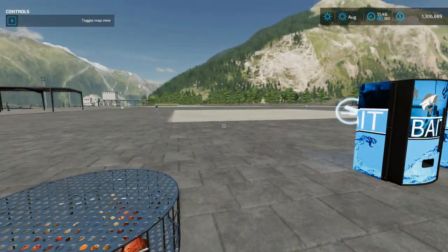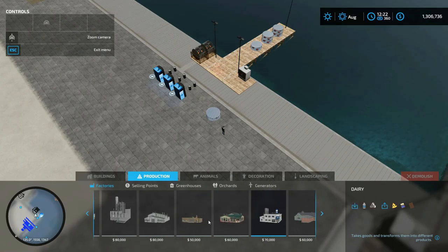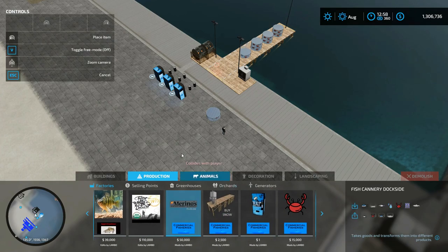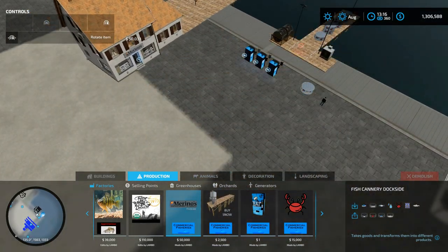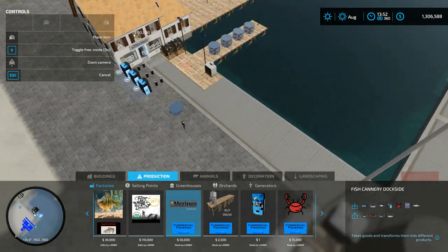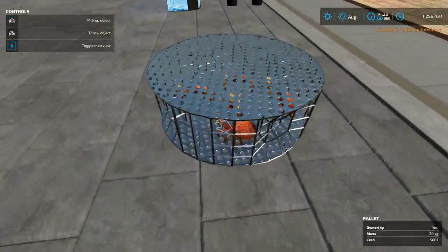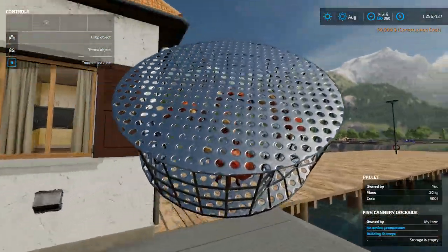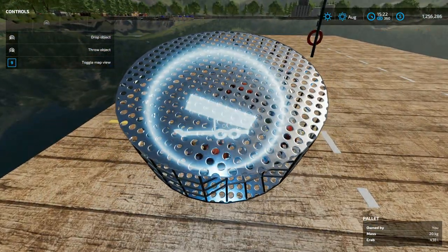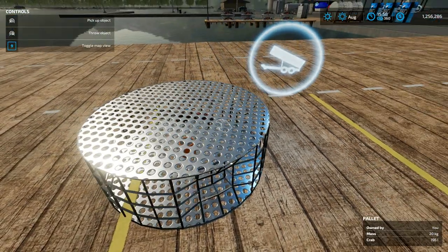You would take this to the cannery, which I have shown in other videos. We'll do a quick look — it is the exact same thing as Marino's right here. You can offload — take it over here — and once it goes away, it just takes the pallet.